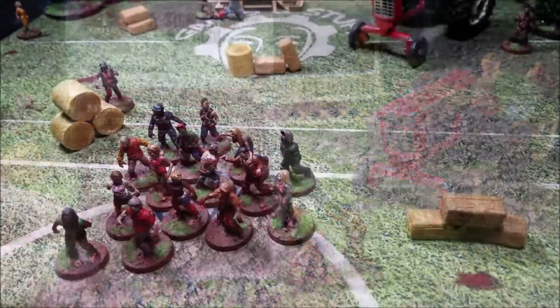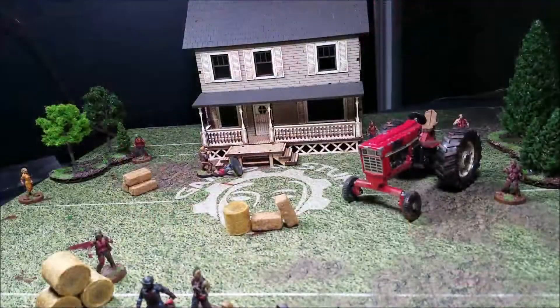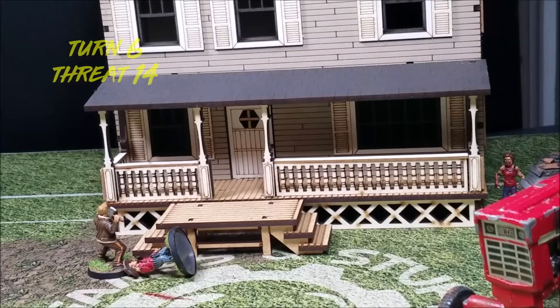We choose the starting point where Rick and Otis came on the board and move that entire herd of walkers down toward that edge. That's the end of that phase. Threat increases by one to fourteen, back into high threat. End of turn five.